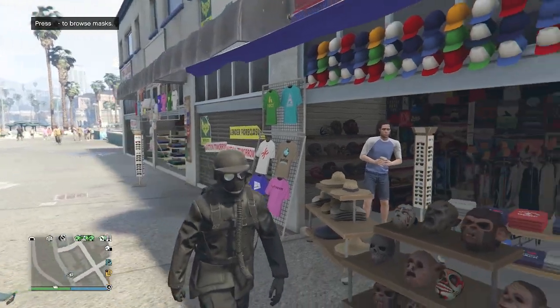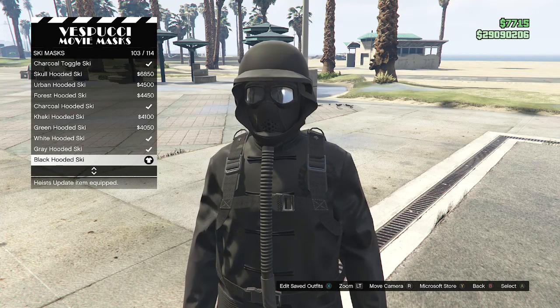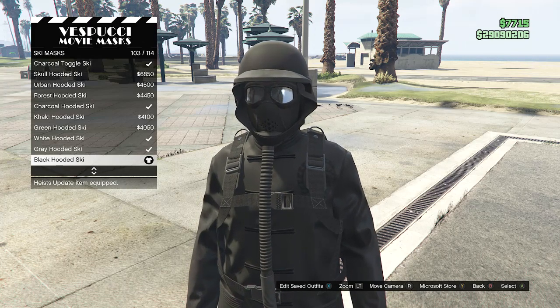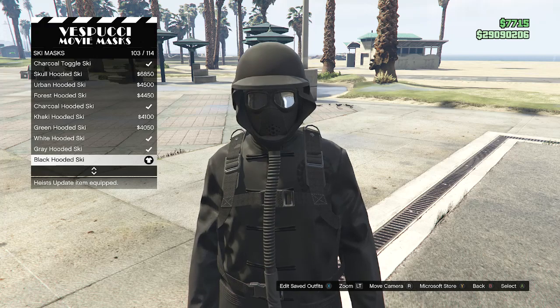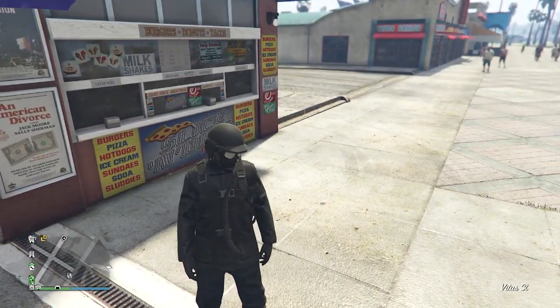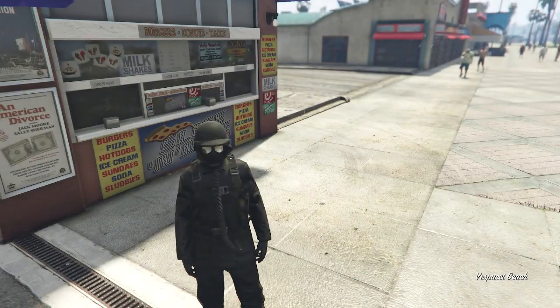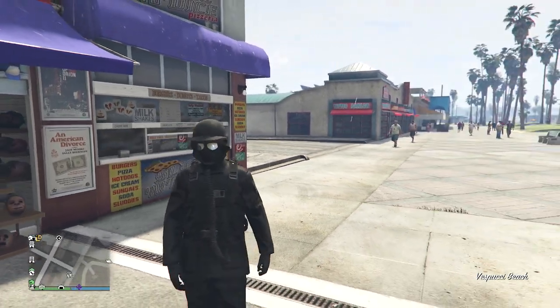When you get to the mask store, walk over to the mask, scroll down to ski mask on slot 19, and look for the black hooded ski on slot 103. After equipping the black hooded ski, your glasses and your helmet will come off, so it should only be your mask with your outfit. Now we're going to head over to the pier so we can do the telescope glitch and merge the glasses and helmet with this mask.